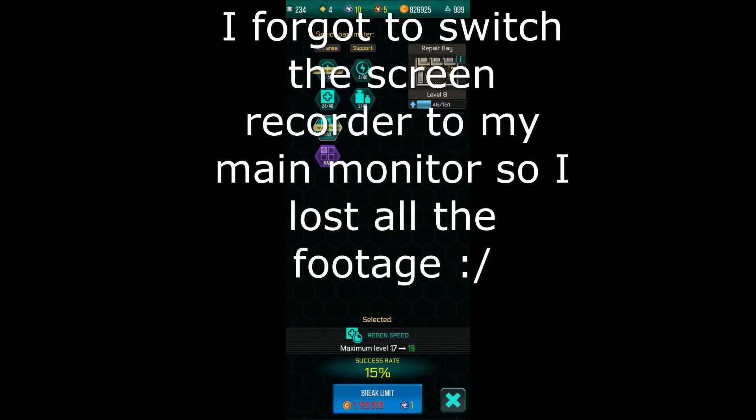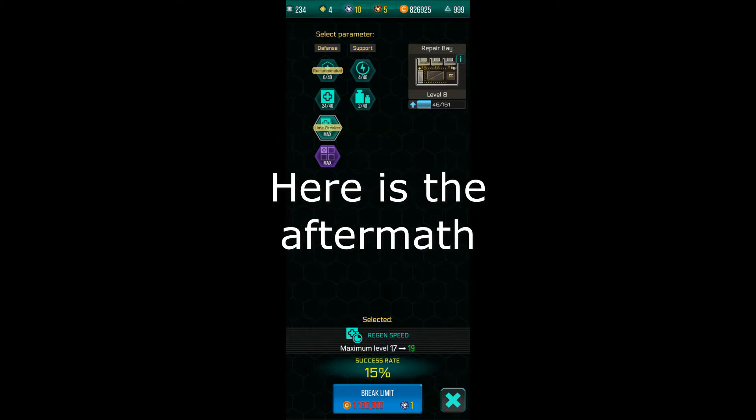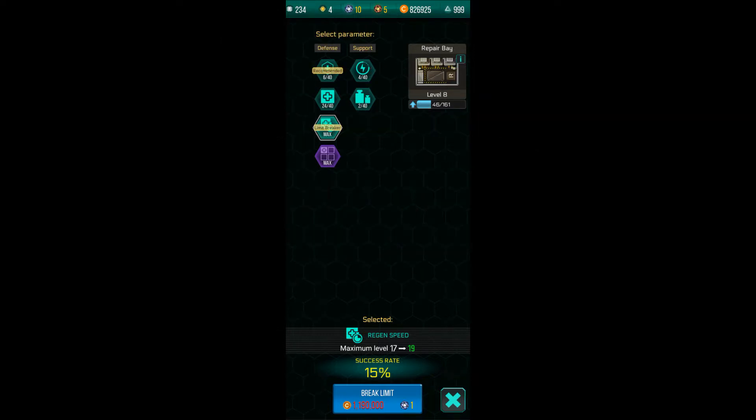So I'm here in game and I'm going to risk a lot of resources just to prove a point. I've got 12 normal limit breakers — 15% chance, 1 million credits each. And it failed. It failed again. That was an entire day of grinding gone.